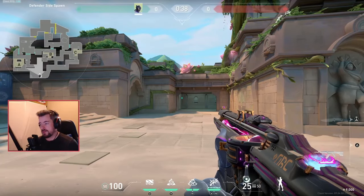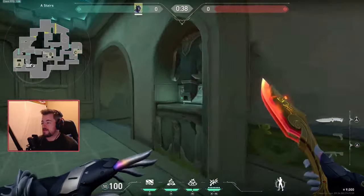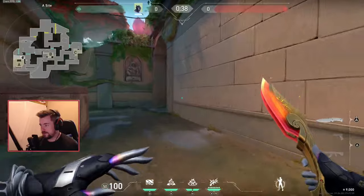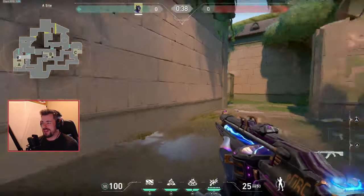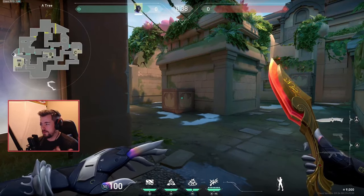Now let's break down map setups. Starting with Lotus, which is the first one in the queue for custom games. For Lotus on the defensive side, I think this is probably Vice's weakest portion — I don't see that many good sites you can really take advantage of.